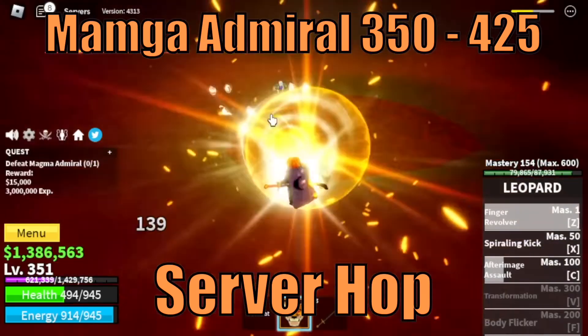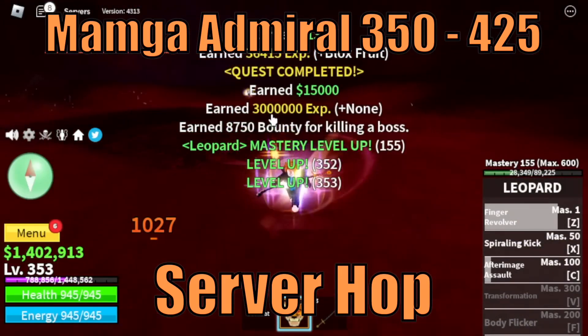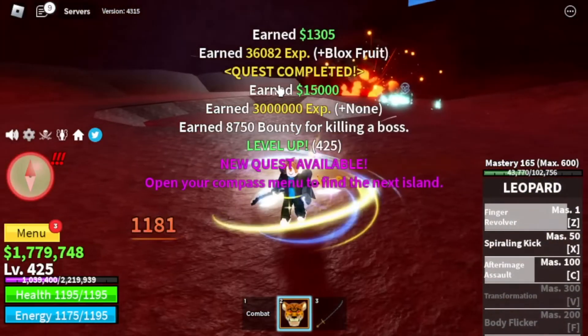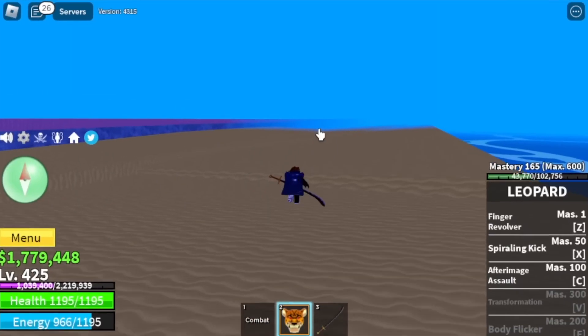Next stop is Magma Village. Target is the Magma Admiral. Do server hop. Target level is 425.